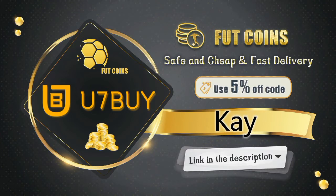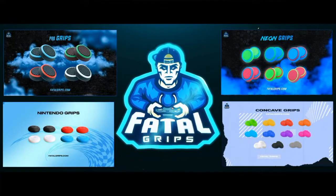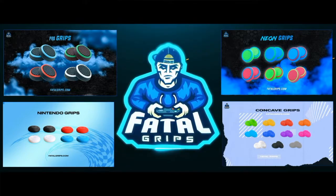The transactions are safe and you will receive your coins within a blink of an eye. Use code K for a five percent discount — the link is in the description. Also guys, if you're looking to accessorize your controller and give it a new and improved look, check out Fatal Grips. They do joystick grips and controller skins that look and feel amazing, coming in an array of different colors and styles. Use code KN10 to get 10% off at the checkout — link in the description.